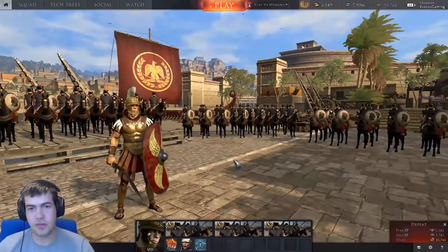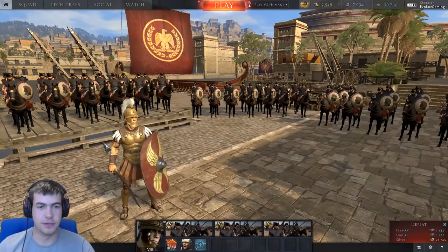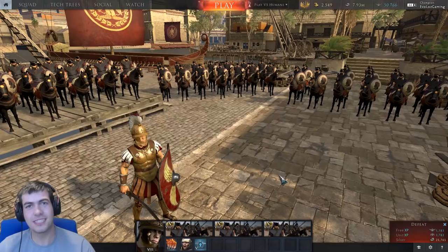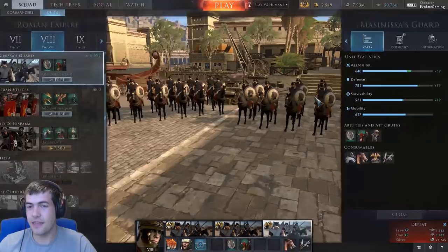Obviously, these are supposed to be like the personal retinue of Masanissa, who's sort of the Numidian prince who sided with Scipio Africanus in the Battle of Zama. And he is the great-grandfather, probably, to my favourite person in Roman history, Jugurtha — the man who bribed himself out of bribery charges. Anyone who can do that has got to be pretty cool in my books.